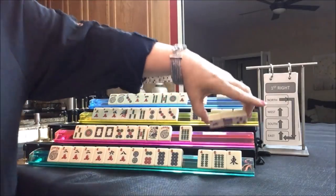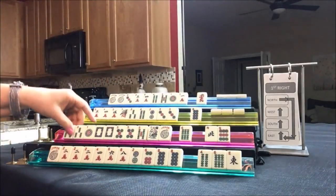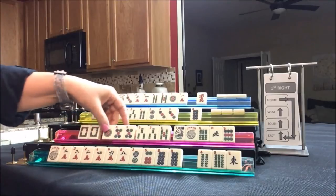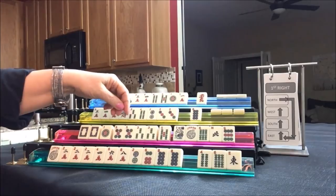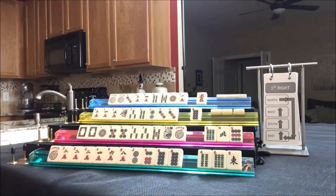Let's look and see what South got. Here is a three bam. So we have three, five, one, five, three, five. We have tiles we can pass, so we don't have to pick a hand.